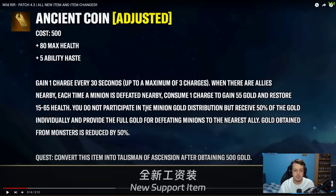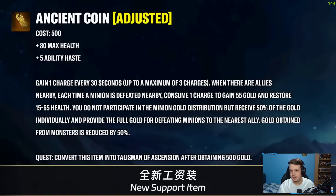This is more like an AFK sort of support item. You do not participate in a minion's gold distribution, but receive 50% of the gold individually and provide the full gold to a nearby ally. Gold from monsters is reduced by 50%. The other problem is that you don't have a choice as to which minions you get stacks on — unlike Relic Shield where you can choose to last hit the cannon minion for more gold. I think Relic Shield is still going to be better, but it's nice that a different support item has been added.